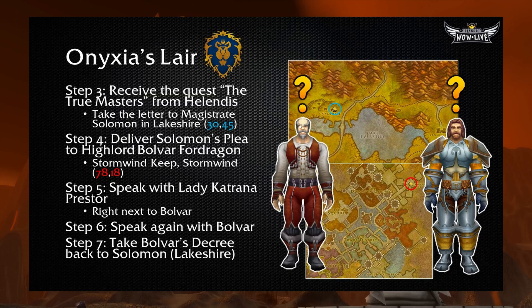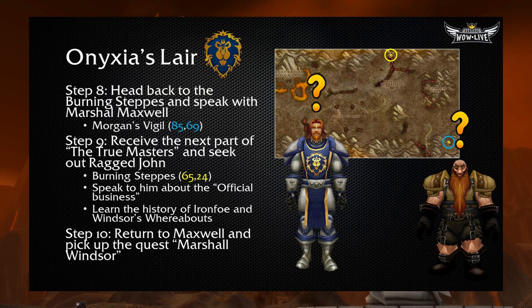Upon turning this quest in, you'll receive the quest The True Masters from Helendris. He'll task you with taking a letter to Lakeshire to Magistrate Solomon at 30.45 in Lakeshire itself. Once you deliver this letter, Magistrate Solomon will task you to deliver Solomon's plea to High Lord Bolvar Fordragon inside Stormwind Keep at 78.18. Once you turn this in, you'll speak with Lady Katrana Prestor — she's a bit mysterious — and she will pretty much downtalk you. Then speak again to Bolvar, and he will give you his decree to take back to Solomon in Lakeshire. Essentially there's a lot of step-and-fetch here: there's a threat of Black Dragonkin, you deliver that to Lakeshire, you're trying to talk Bolvar into the reality of this menace while Lady Prestor says it's not a big deal.